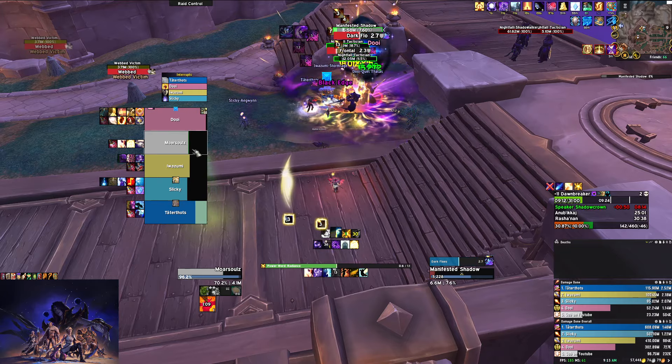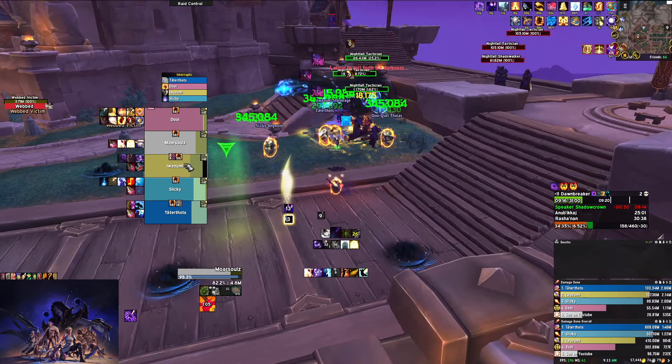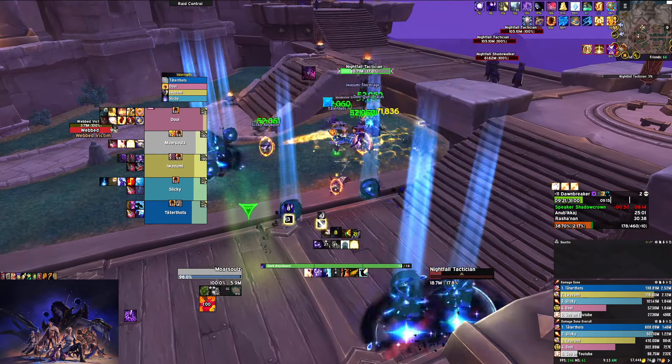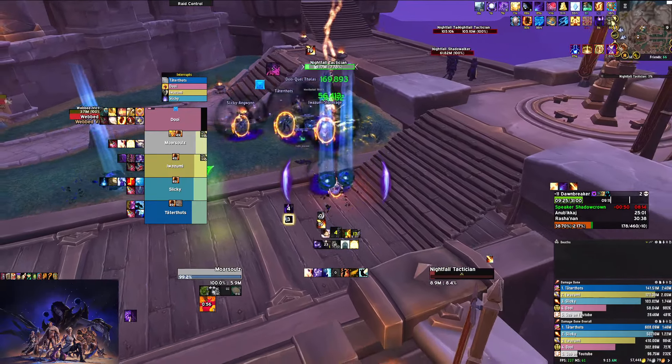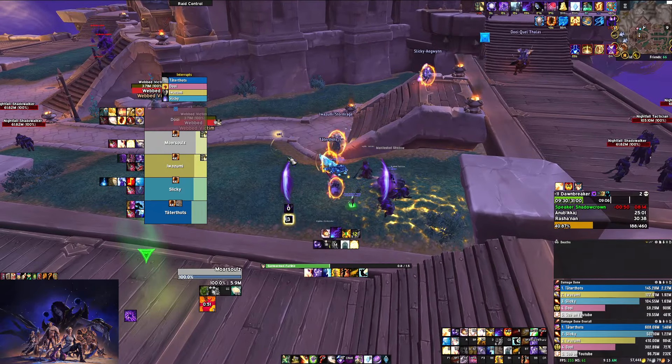The other thing the Shadow does toward the end is Dark Flow — it's a really heavy unavoidable AoE to the entire group. A lot of the time you'll kill him before he does it, but when you're doing higher keys where mobs have more HP, he will more than likely do it at least once, so you want to be aware of that.